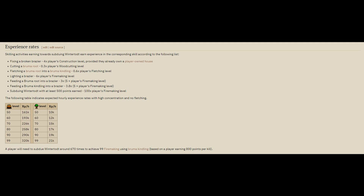Let's talk about the experience rates you'll get from Wintertodt. The experience for fixing the brazier, cutting Bruma roots, fletching roots, and lighting the brazier is all dependent on your current levels. For example, fixing a broken brazier gives you 4 times your Construction level, provided you have a player-owned house. When you cut a root you get 0.3 times your Woodcutting level; fletching a root gives 0.6 of your Fletching level. This is not a good experience rate for Woodcutting or Fletching — we're here for Firemaking mainly. It's always important to light the brazier because you get 6 times your Firemaking level in experience every time you light it.